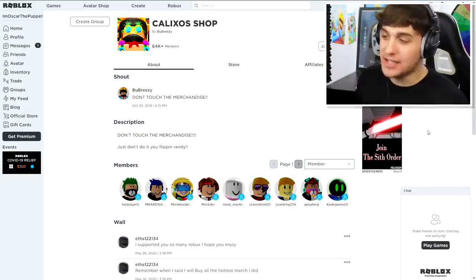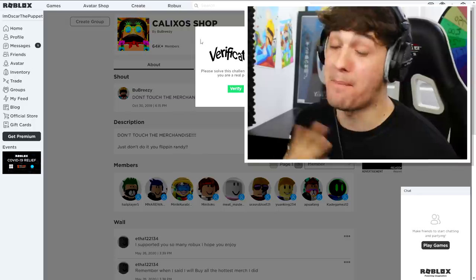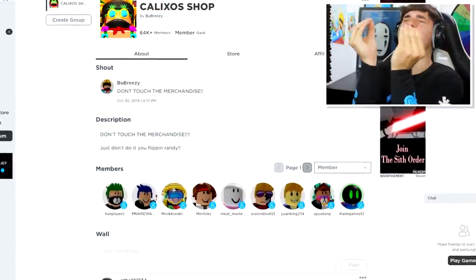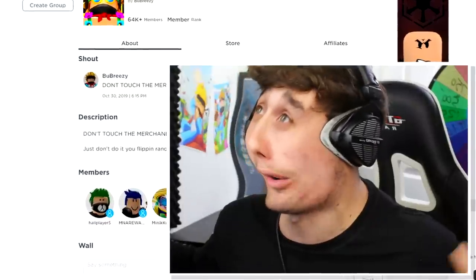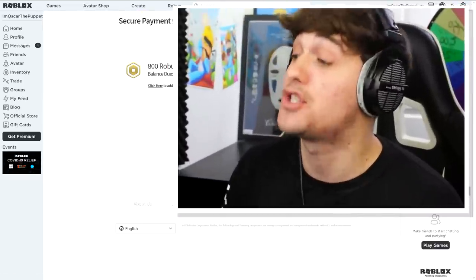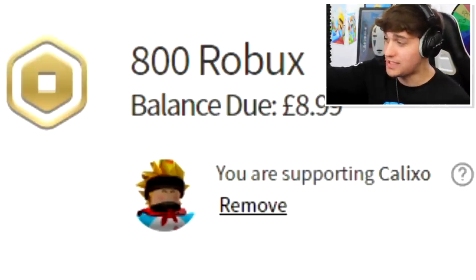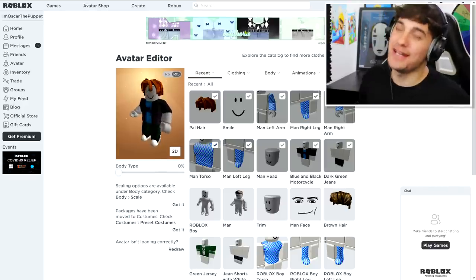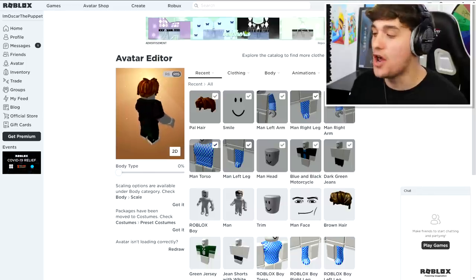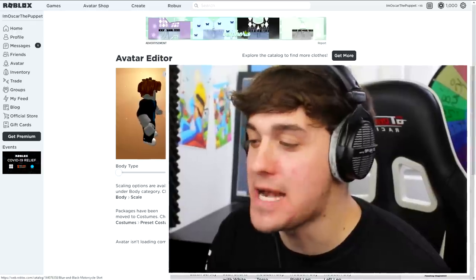The first thing we need to do when we create our account is join the group, aka KalixoShop, my group. And once we do, I will buy some of the greatest merchandise in the world. The next thing we need to do is buy ourselves some Robux — make sure to use star code Kalixo. And it's just that simple. You used it. Give us a round of applause. It is time for us to create our epic avatar using a ton of incredibly cool things I have collected to make him look incredibly handsome.